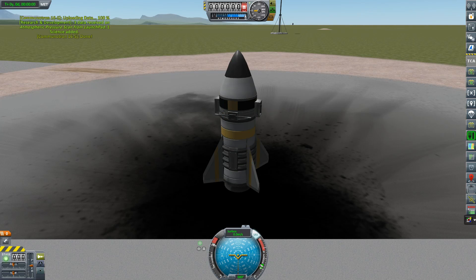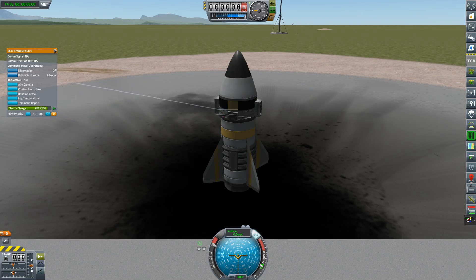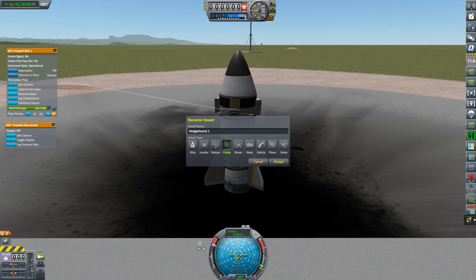I'm going to do this mission without Remote Tech. What I haven't realized is that I can actually just use the stock comm network — they have the comm network now. So for this mission it's going to be disabled, but I will enable it starting with the next mission. So let's just keep going exactly where I left off.